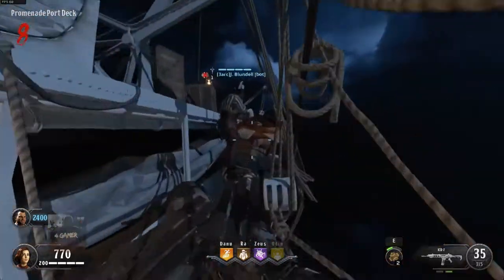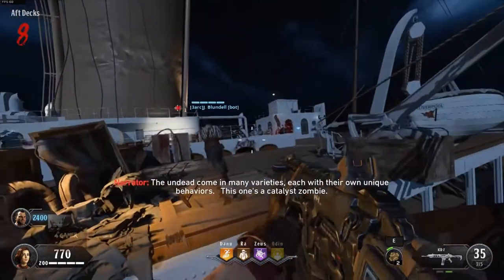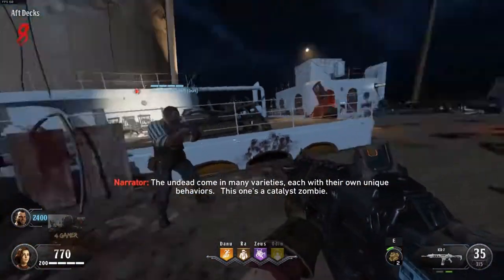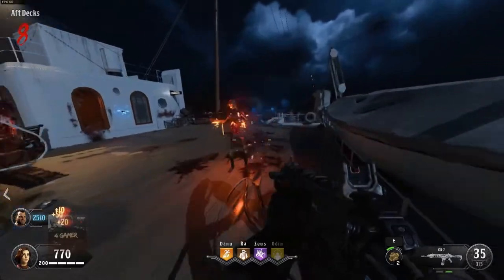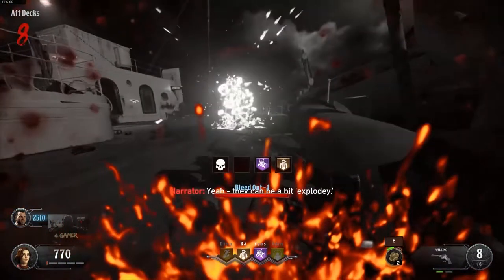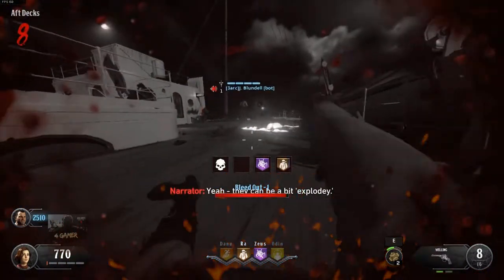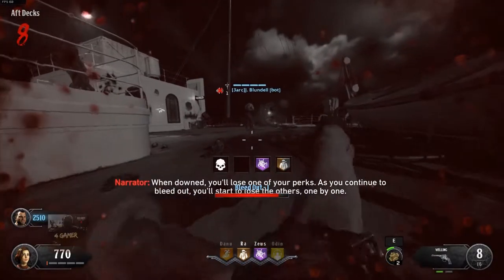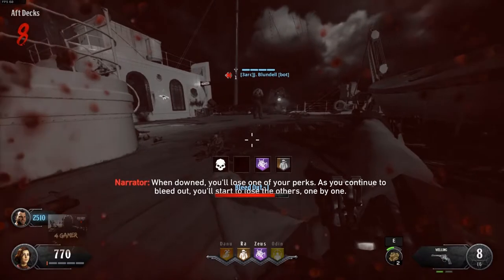Lead the way. The Undead come in many varieties, each with their own unique behaviors. This one's a catalyst zombie — they can be a bit exploding. When downed, you'll lose one of your perks. As you continue to bleed out, you'll start to lose the others one by one.